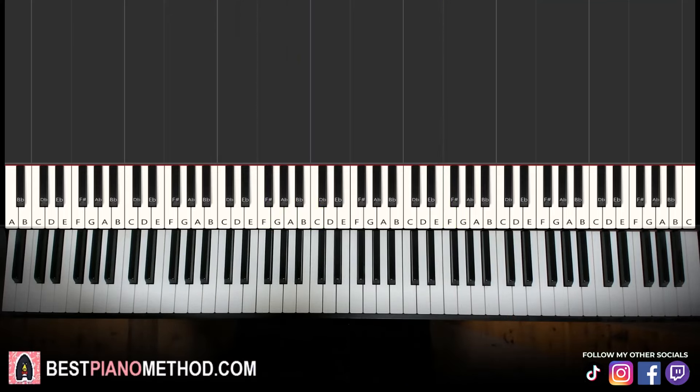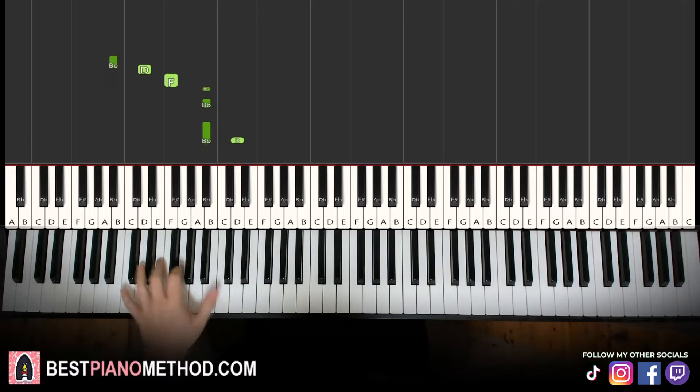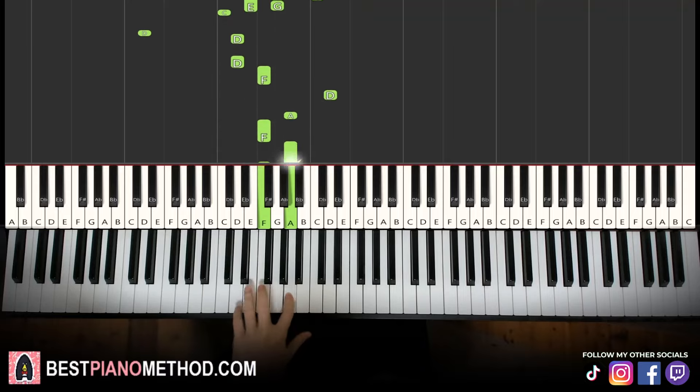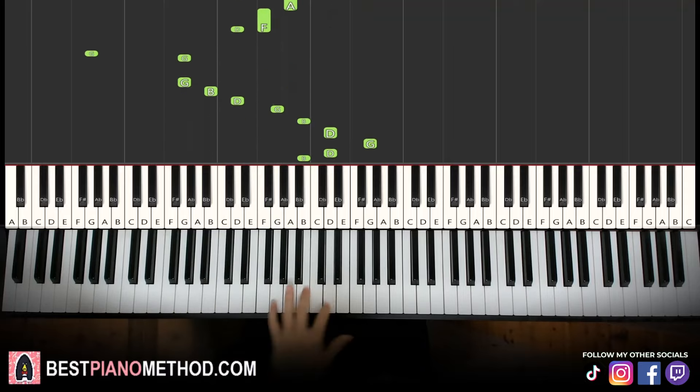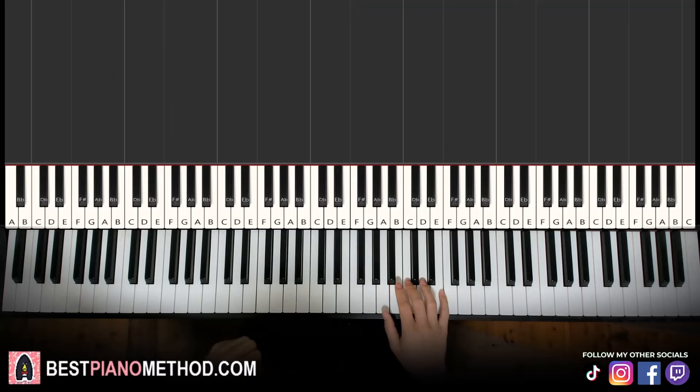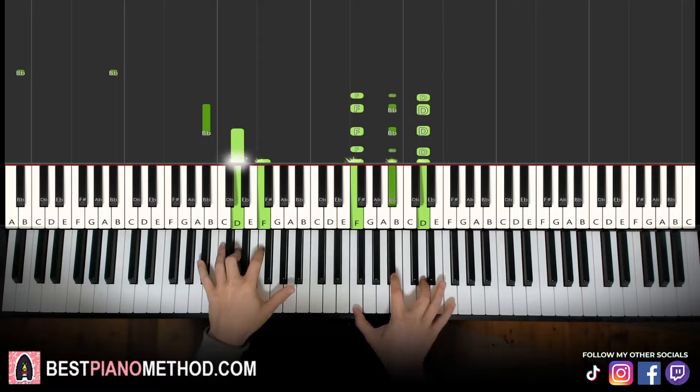Once you get the melody and chords all good, you can start to add your improvisations and decoration patterns to make your own version. Left hand, you can do bass octave and arpeggios with rhythmic patterns. Right hand, you're going to harmonize it based on the chords to make it thicker in texture and play around.